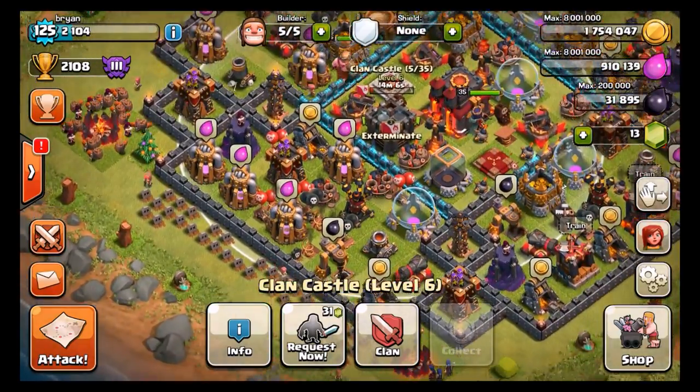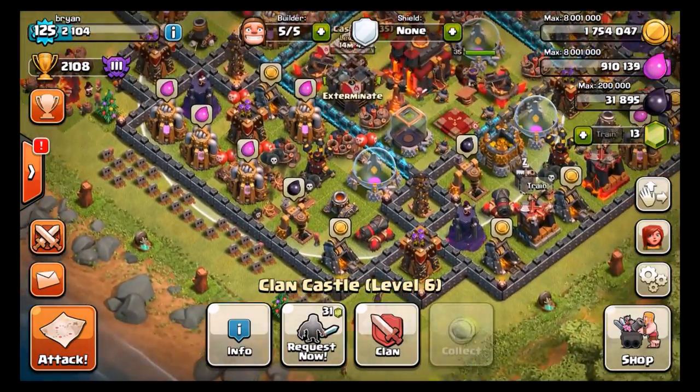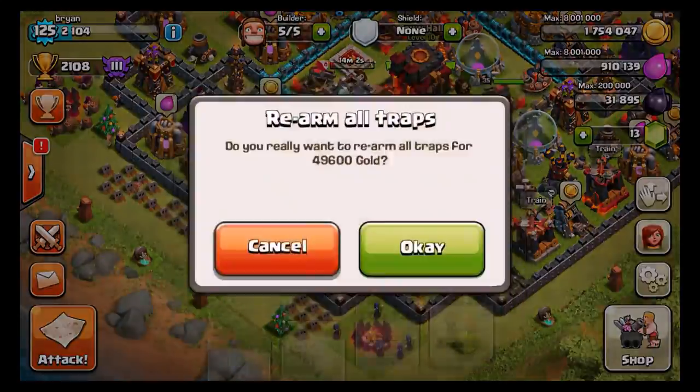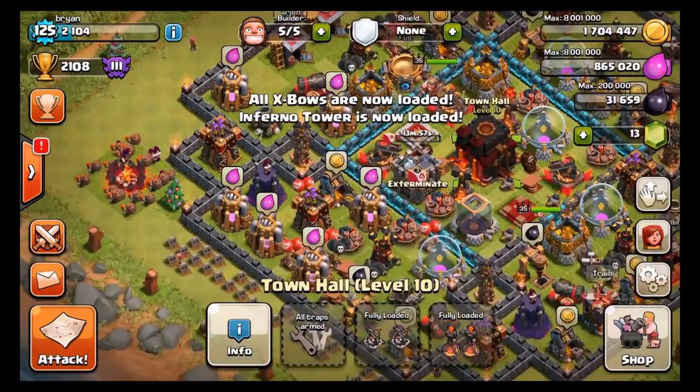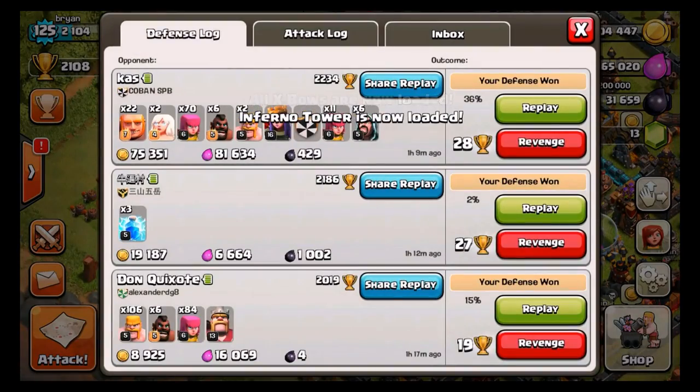I'm also leaving the gravestones right there to make people think that I'm not checking my stuff and won't have any custom troops. It's a good way to trick people into attacking you, so that's why I have that there.